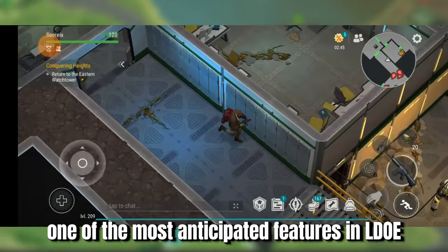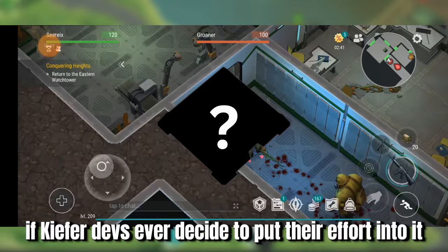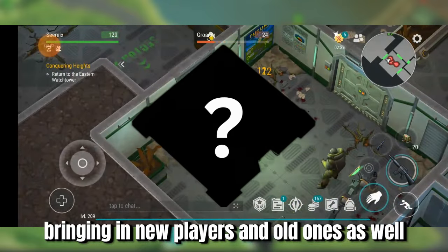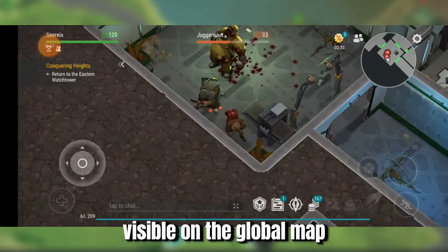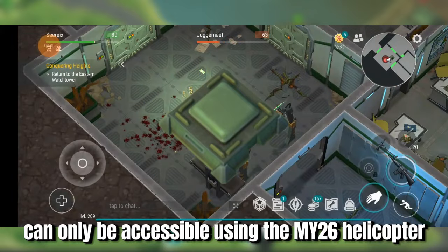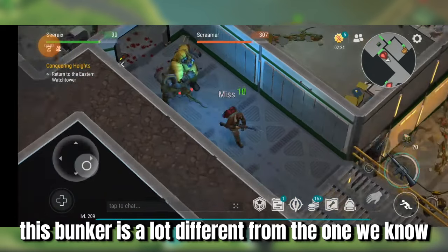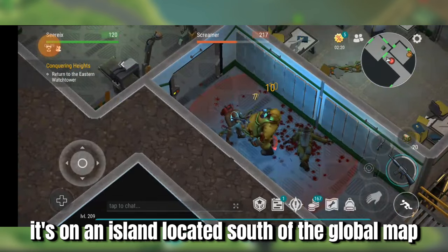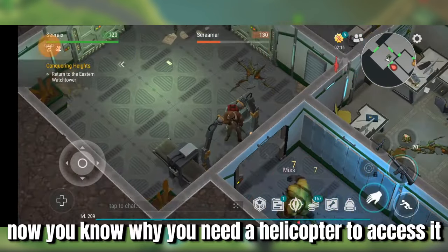This first one is probably one of the most anticipated features in LDOE. If Kefir devs ever decide to put their effort into it, the game will be changed forever, bringing in new players and old ones as well. Bunker Charlie can only be accessible using the Mi-26 helicopter, which we will be discussing later on. This bunker is a lot different from the one we know and love, but it's a lot more interesting. It's on an island located south of the global map in the middle of the ocean — now you know why you need a helicopter to access it.